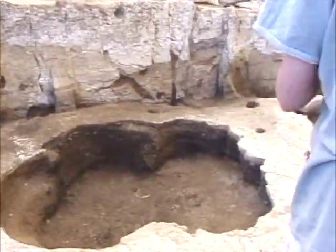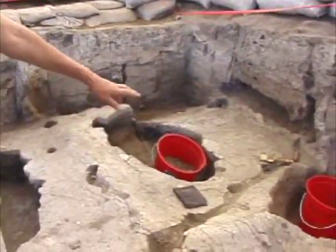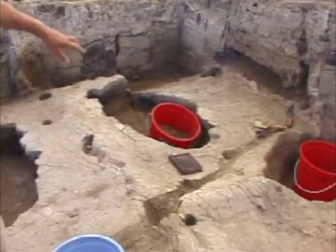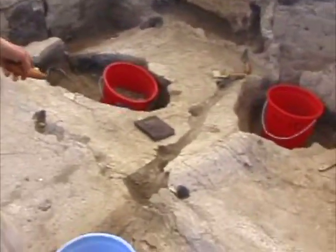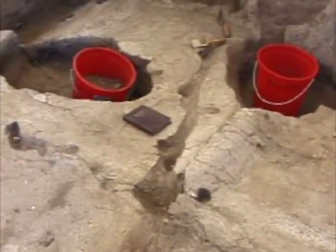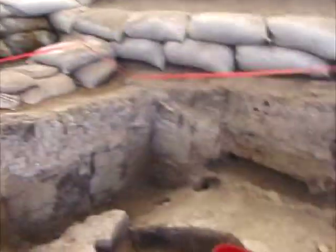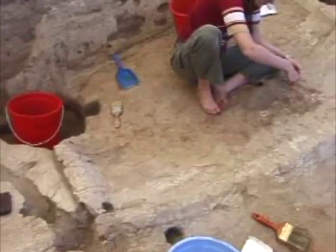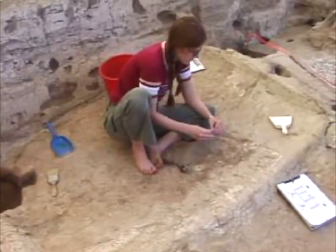In area 173, they took down the remaining piece of floor 8, and we can see that the lip between features 170 and 173 has moved northwards. So now on platform 170, we're taking down floor 8 as well, going down to floor 9. The plaster has just been taken off.